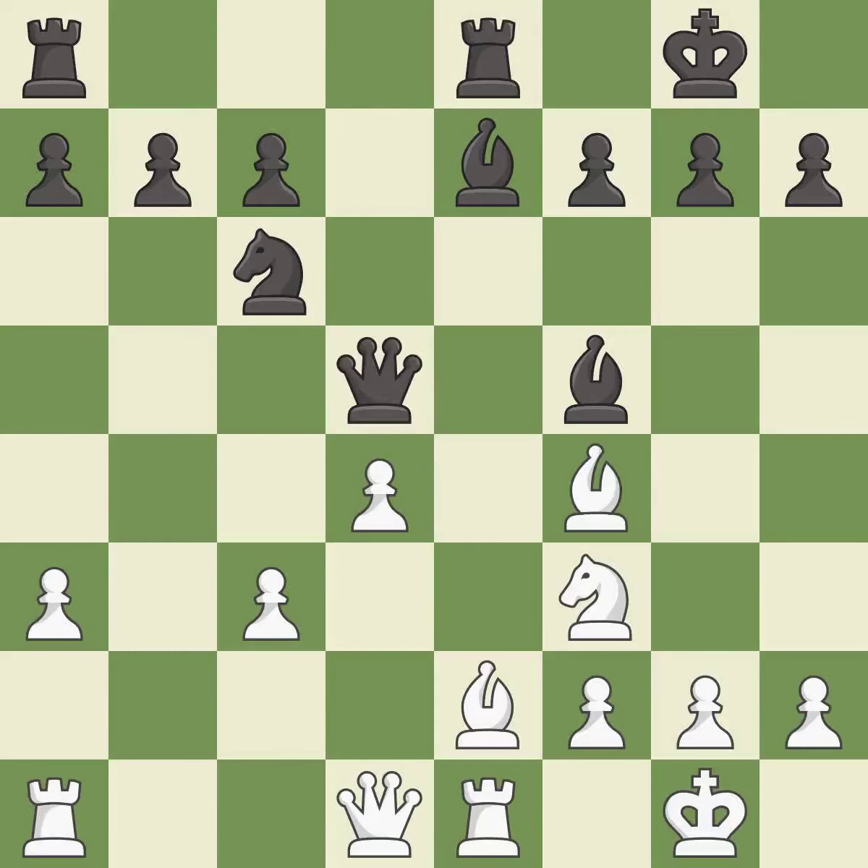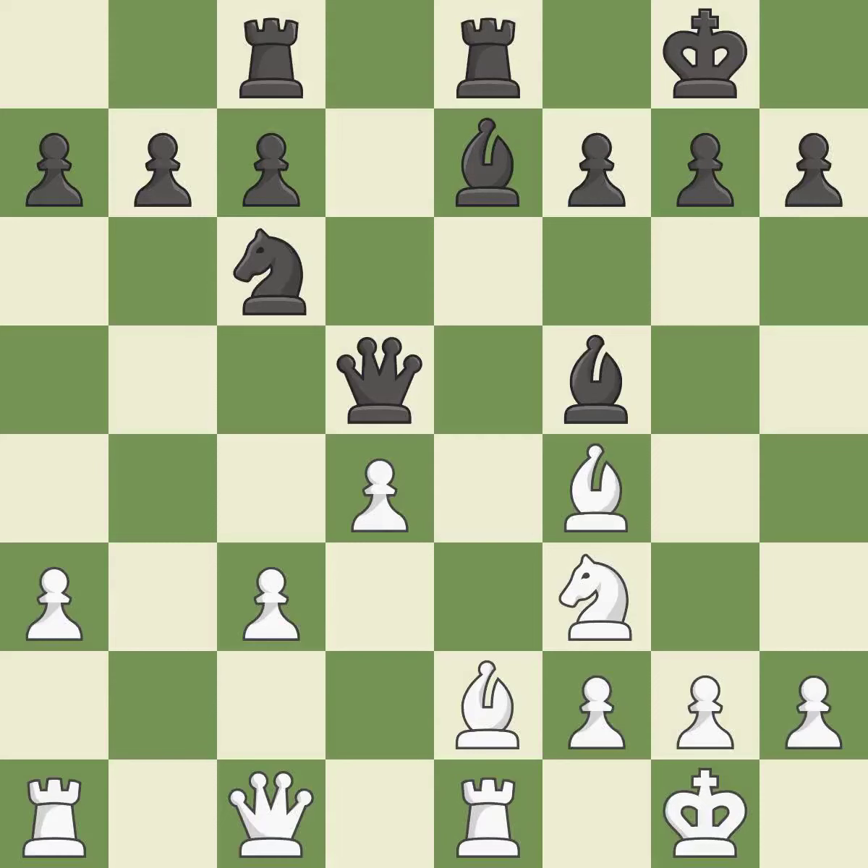Recaptures. This activates a bishop by developing it off of its starting square. This defends the attacked pawn — it is the last book move. This activates a queen by developing it off of its starting square. It is good — this threatens to fork pieces. This allows the opponent to kick a queen; it is an inaccuracy. The opposing queen is kicked by a pawn and must now move or be captured.